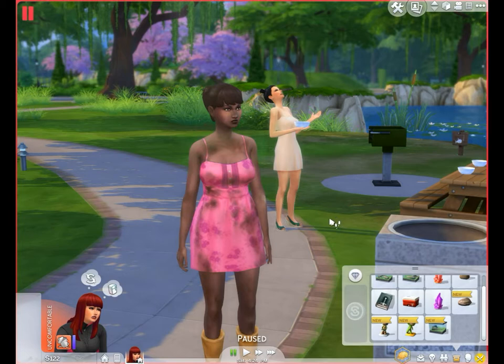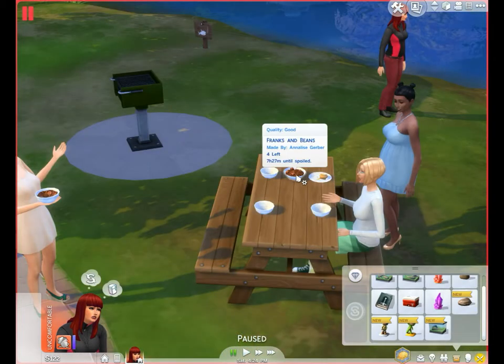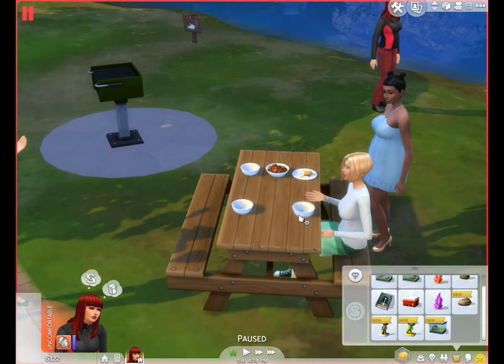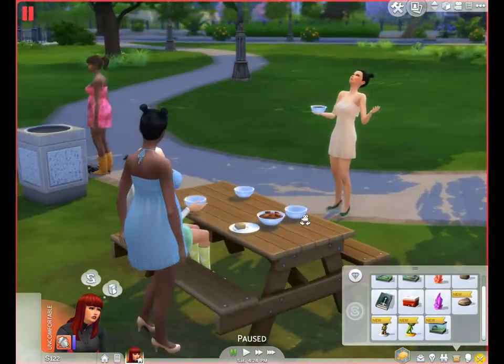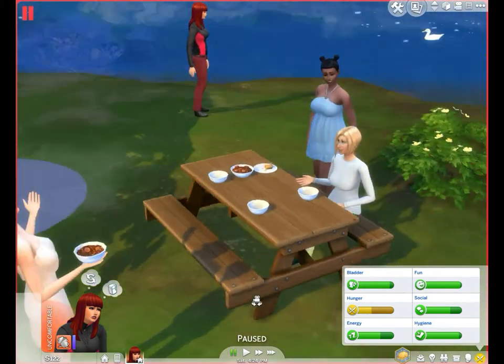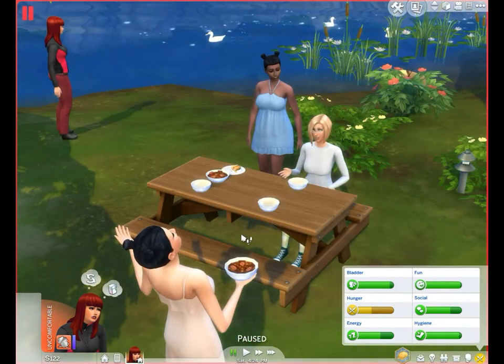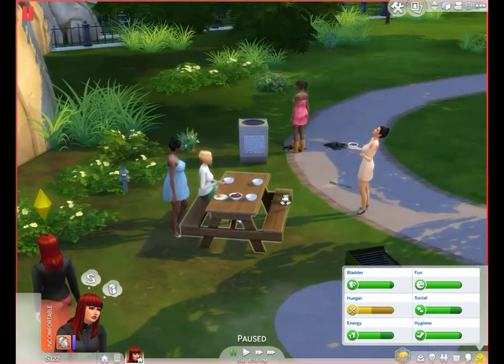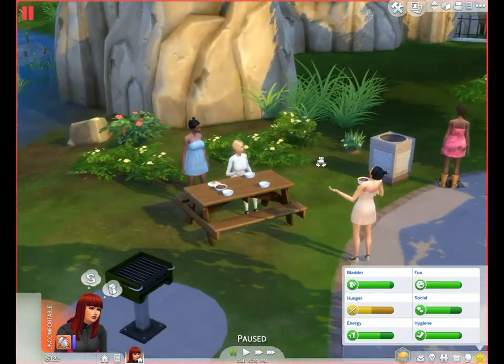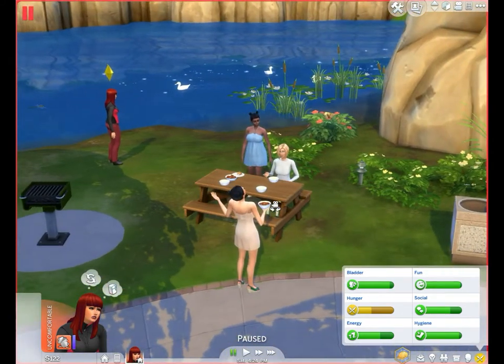Look at this sim — she must have been rummaging through the trash can. This is Annalise Gerber, young adult. Rose has never met her, not even briefly, there's no meter at all. This is fresh franks and beans — still 7 hours and 27 minutes until spoiled. I know one of these sims over here farted. They've all been eating franks and beans.